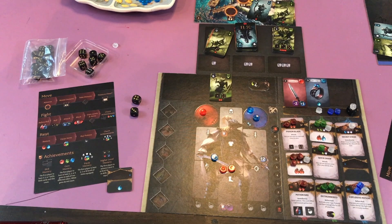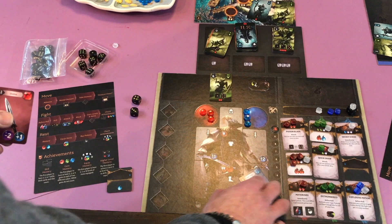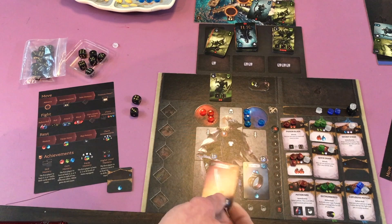My next turn comes around and I want to rest. When you rest you get to restore all of these — they go back into your pool and then you can equip any items you want. Say I wanted to equip this — it goes right there in this slot. It now gives me an extra blue into my slot. If I ever unequip this ring I got to get rid of that blue again.